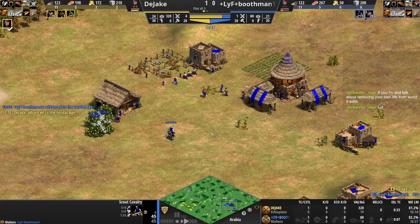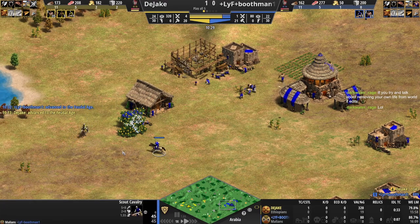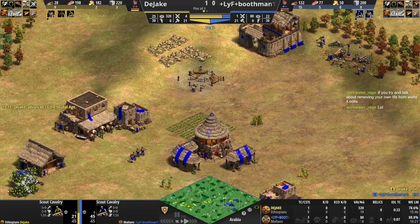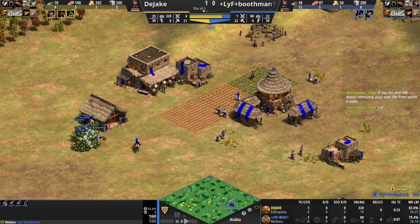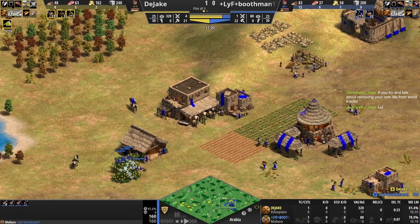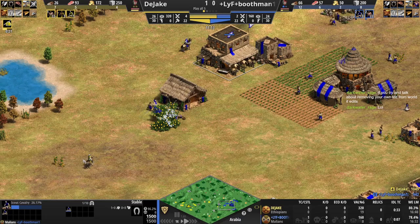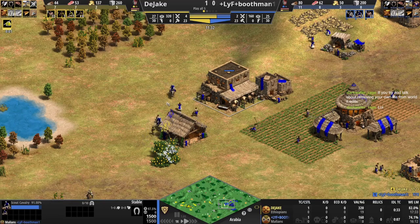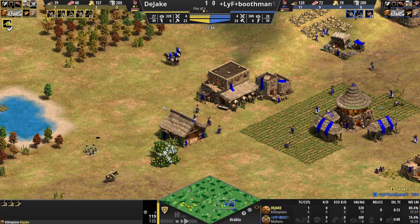Jake is certainly going for men-at-arms first. We'll see if he goes for mad arms into range or full forward with the tower builds. With Ethiopian, I think you're more incentivized just to go for the range and the fletching first, where the Goth play makes sense to go for the forward range and add the skirms and towers on if needed. I don't really understand the censorship stuff. Like I get it if it's an age thing, but if it's not that it doesn't make sense.